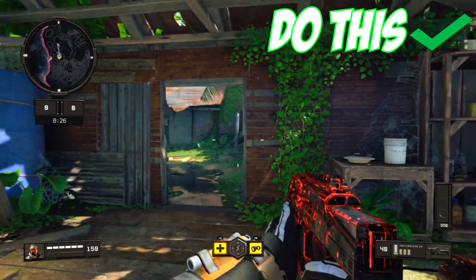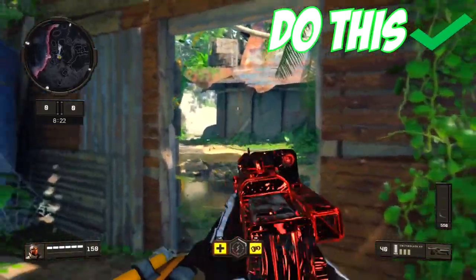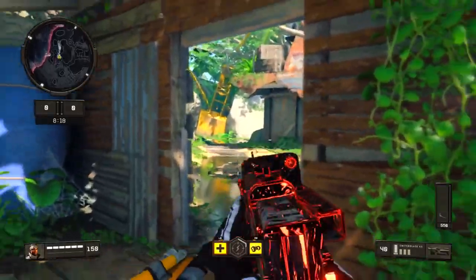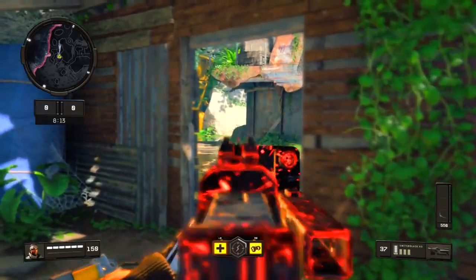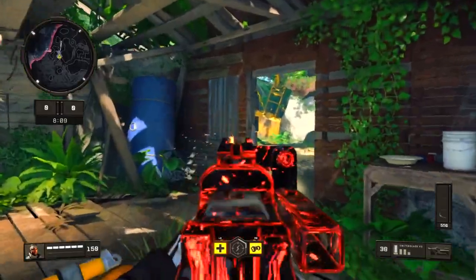So if you are running to a doorway and you are planning on going through that doorway, your crosshairs should be on that doorway. That's because if a target comes out of nowhere and surprises you while you are running to that doorway, you have the highest chance of killing him because your crosshairs are already on him and you can just aim and shoot.